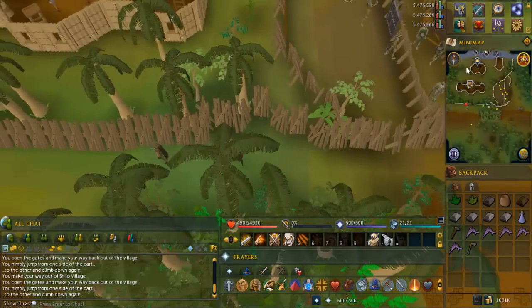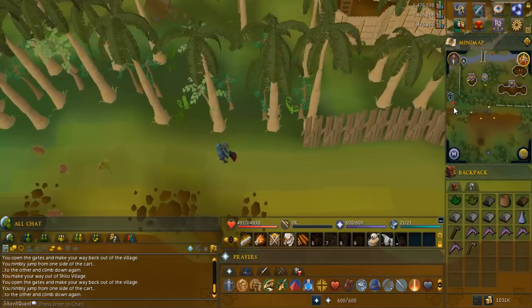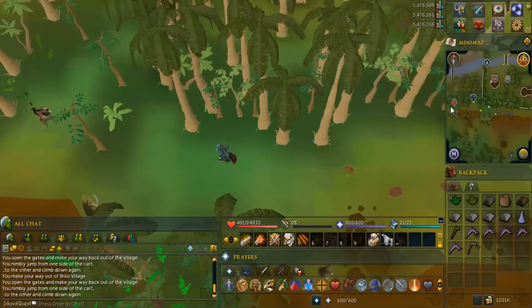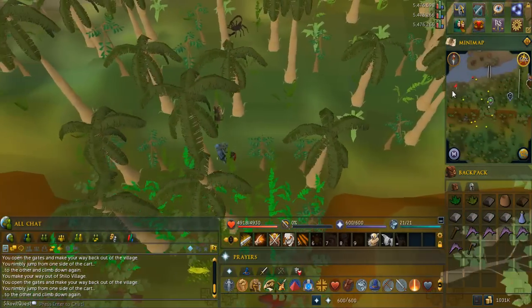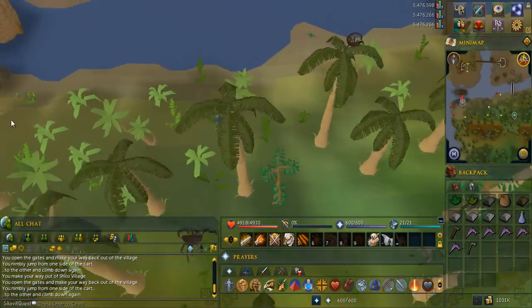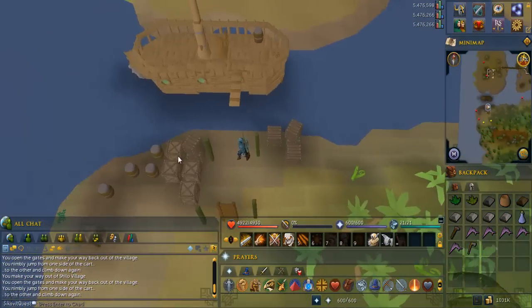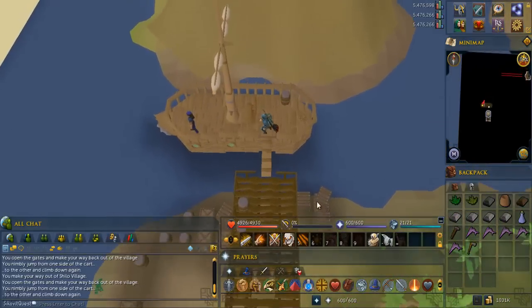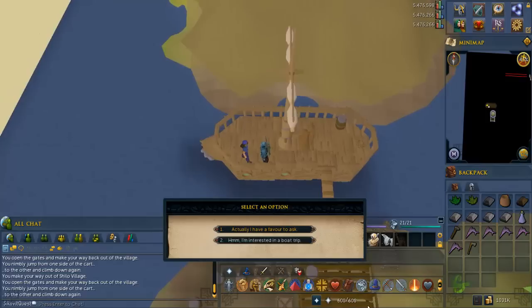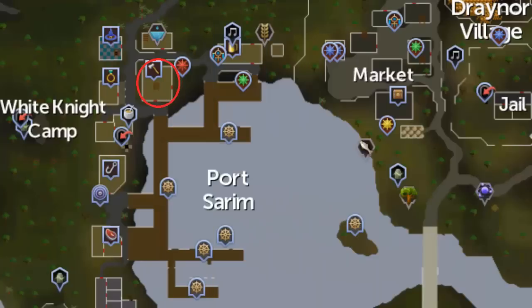Go west until you reach the water. Climb up the ladder and talk to Captain Shanks. When you get the option, select the one that says 'actually have a favor to ask,' then finish the conversation. Head to the axe shop in Port Sarim, which is the building circled in red.